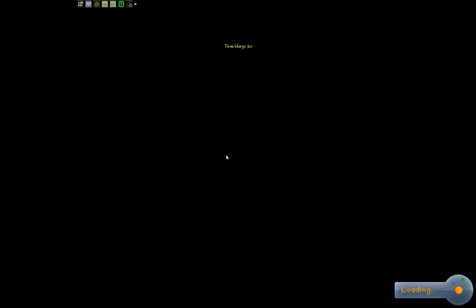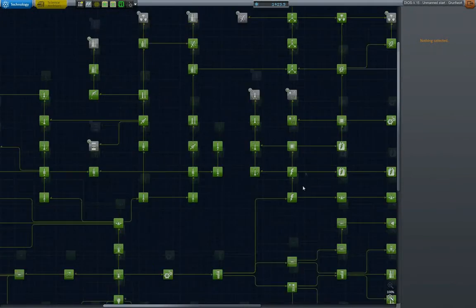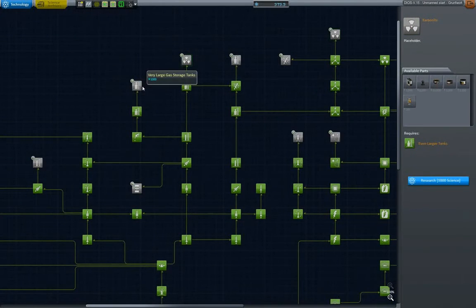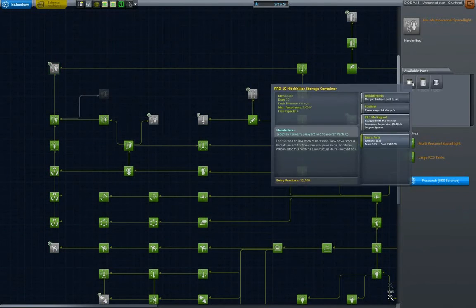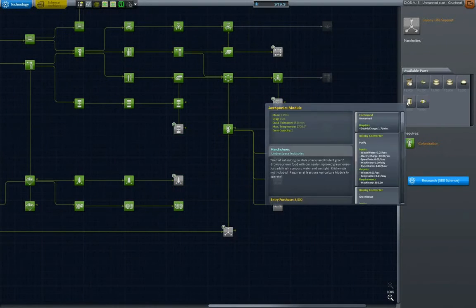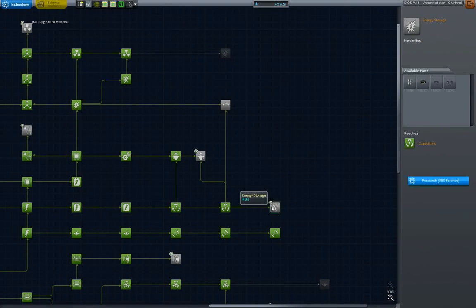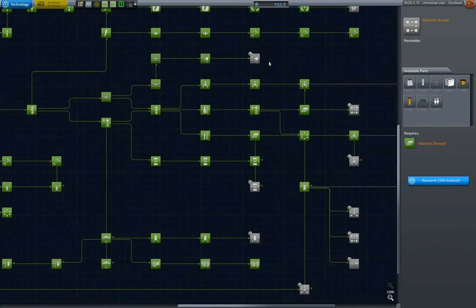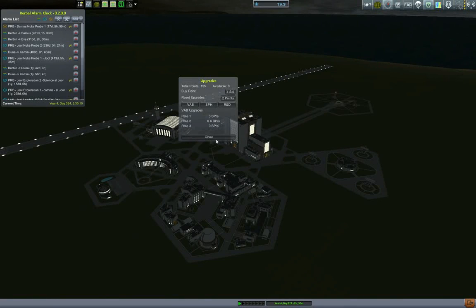Getting back to the space center. We want to complete the recycling station since nothing should happen in the meantime. Unlocking a tech node that gives the 2.5m nuclear rocket. We have 575 more science - putting it into colony life support and some capacitors. Anyway, I'm going to call it for this episode - like if you enjoyed it and hit subscribe for more KSC content. This is GroundForks signing off.